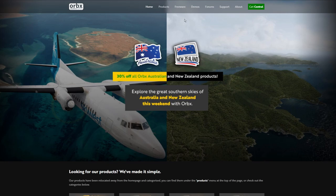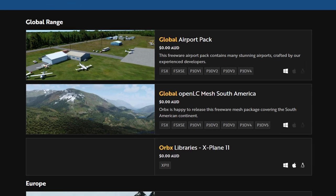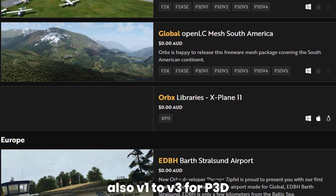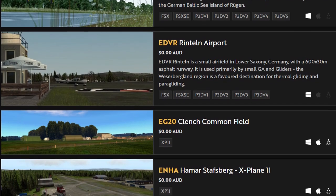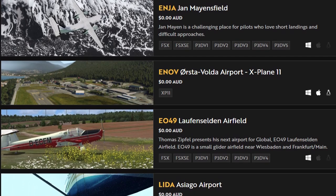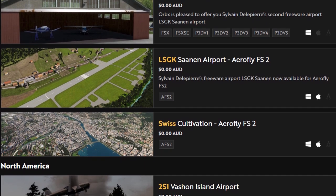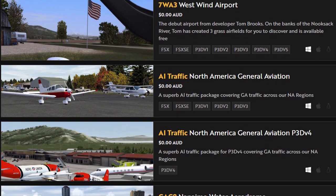Staying with Orbx for now, on their site they have a freeware tab, and clicking on that reveals a range of payware-quality sceneries available for various simulators, including X-Plane, Prepar3D version 4.5 — and some are now version 5 compatible — as well as AeroFly FS2. The scenery on offer is spread far and wide across the world and features different terrains to suit all tastes. You need to download Orbx Central and register, but other than that all these programs are free of charge. Some of my favourites include...